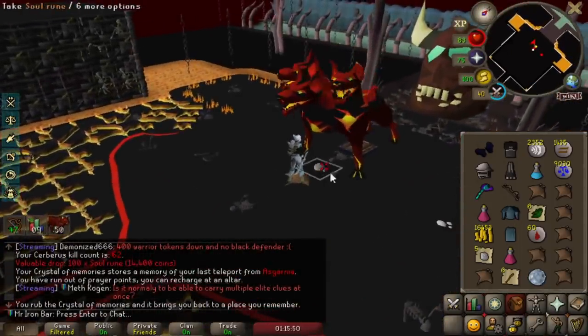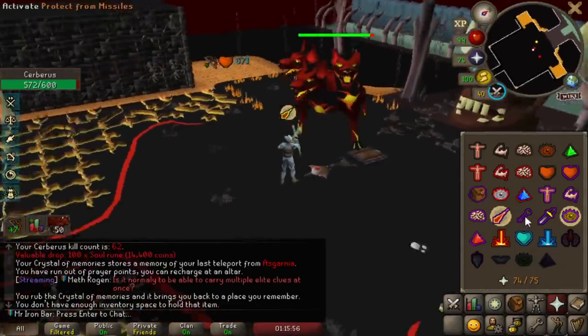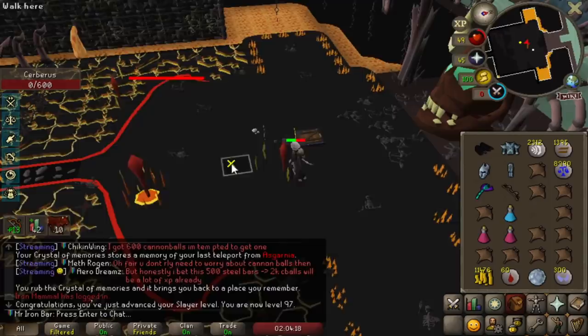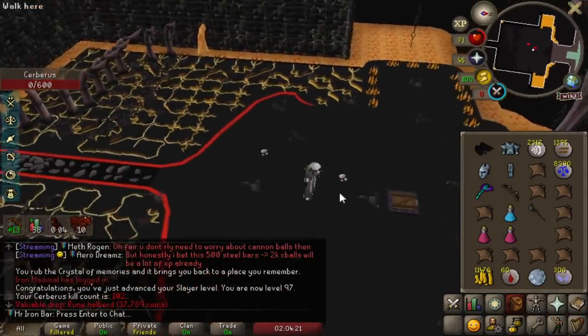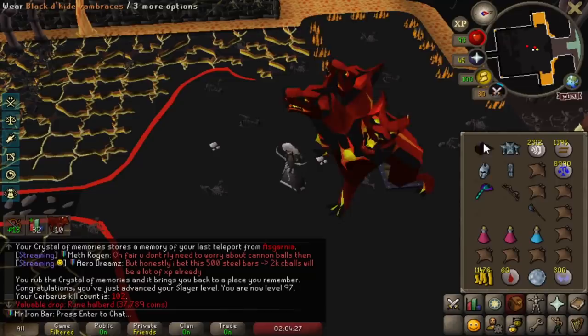If I can get 1,000 Sol Runes before I have to hit up the Sepulcher or kill some Greater Necroviles, then I'm good. What's going to happen first, guys — Prims or 1,000 Sol Runes? 97 Slayer, Jesus. Cerberus is feeding me the XP, man. God damn, I'm going to be 99 Slayer looking for these Prim Boots.